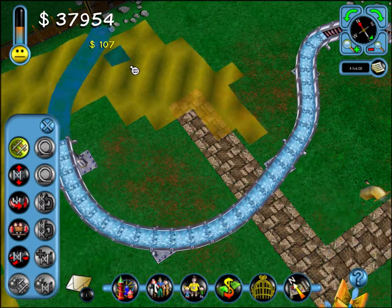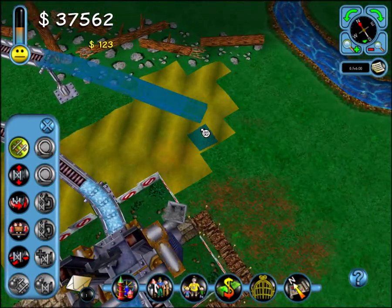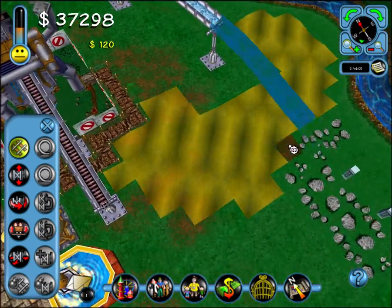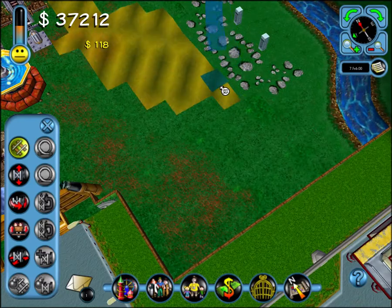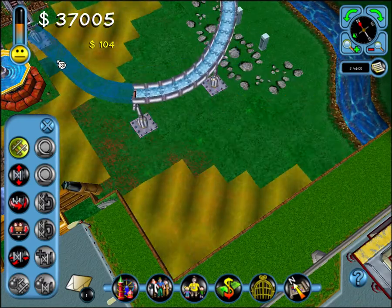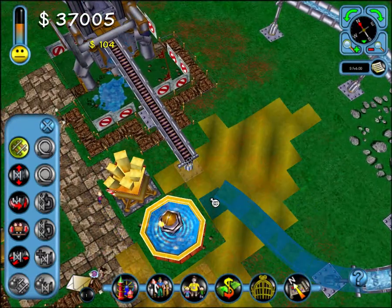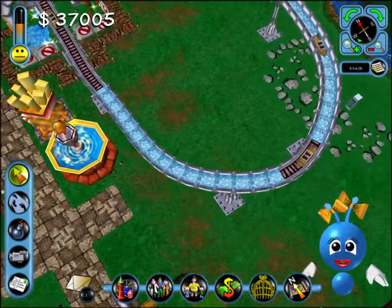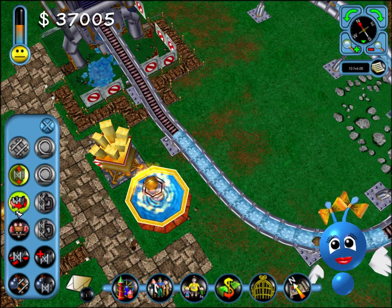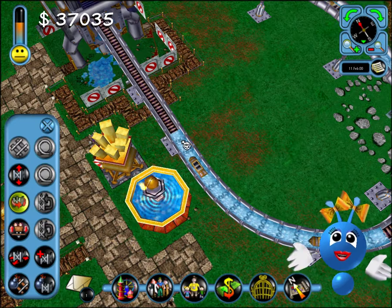Your coaster is now up and running. Why not ride it yourself to get the full experience? Click on the camcorder button to the left of the screen and then click the coaster entrance.